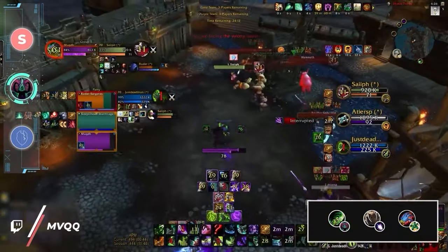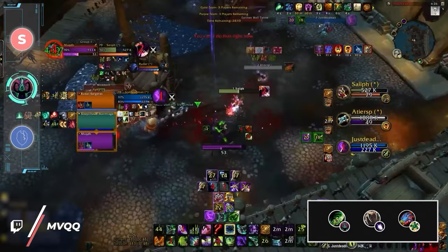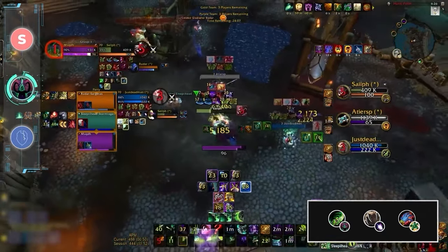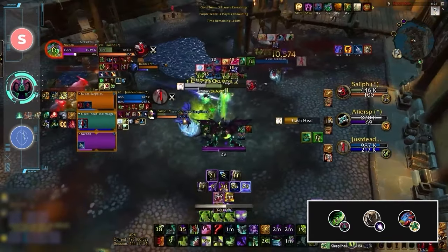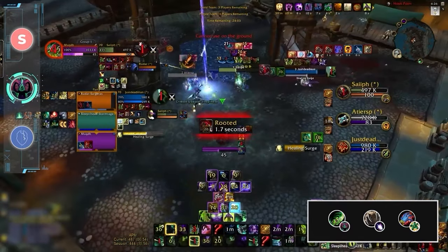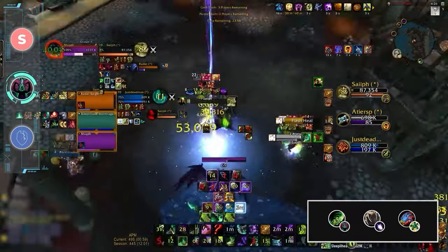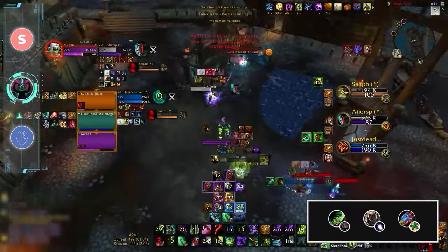Surprise surprise, Demon Hunter is still really good and DH Boomy has continued its reign as one of the best ladder comps. Right now, Preservation Evoker is the healer of choice due to its amazing offensive support and healing output. Evokers are able to pump out the HPS needed to keep Boomkins aggressive, allowing them to land cyclones while the DH just trucks everyone down.